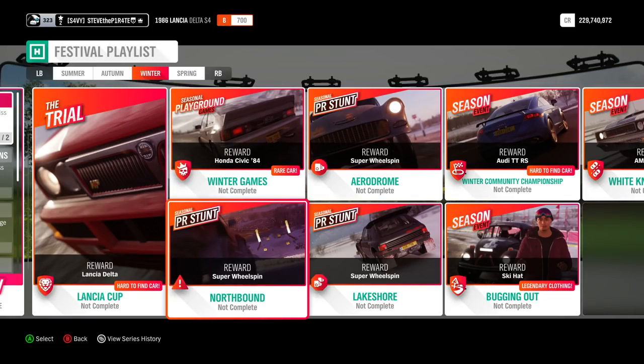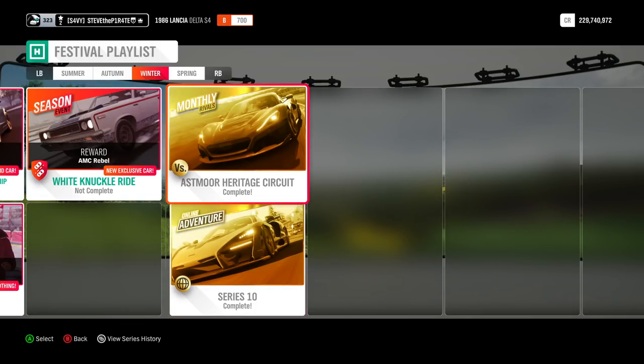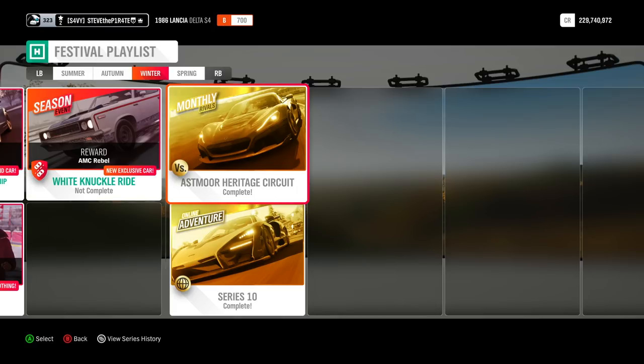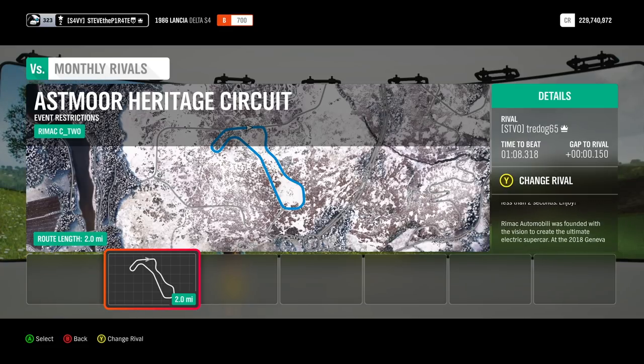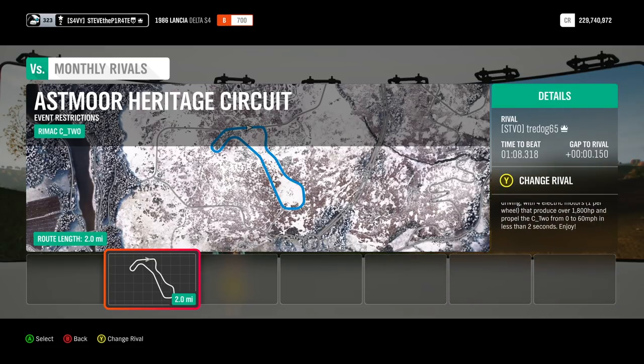The ones that are important are the PR stunts, the standard seasonal championships, the monthly rivals, and the online adventure. You only need to do the monthly rivals once and they will carry on through every single season for that month. This monthly rival takes place at the Asmore Heritage Circuit and you need to complete a clean lap using the Rimac C2. Just focus on getting a clean lap - don't worry too much about beating your rival, because the game will find someone slower than you and you will automatically beat them.